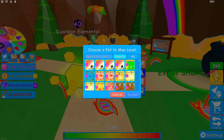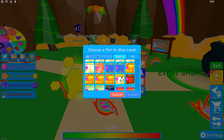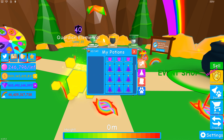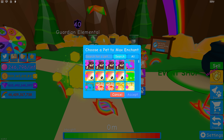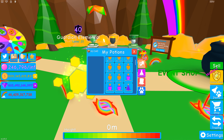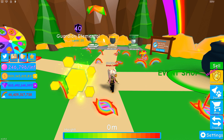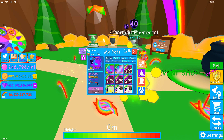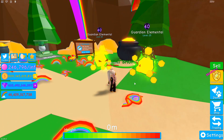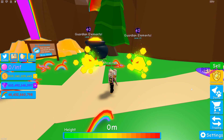So let's go max level here and choose our Guardian Elemental. We'll just level this one up first, use the enchant. So excited — there we are, we have two shiny Guardian Elementals! How cool do they look?